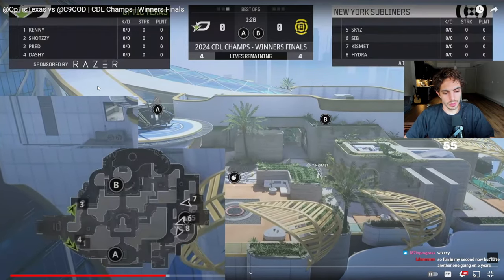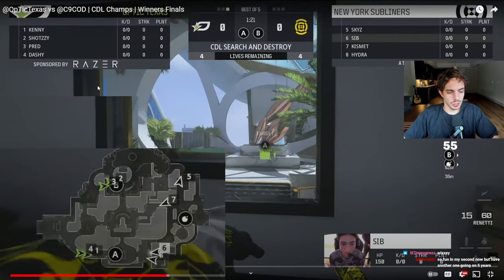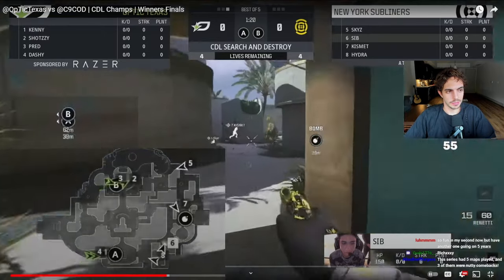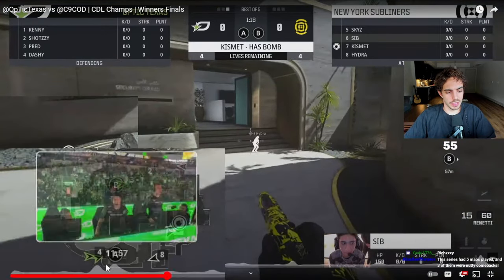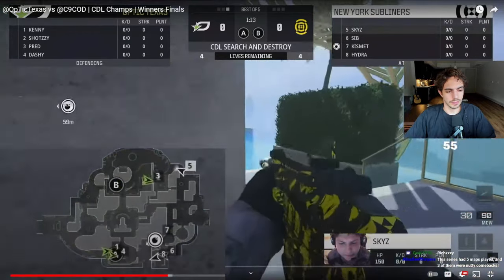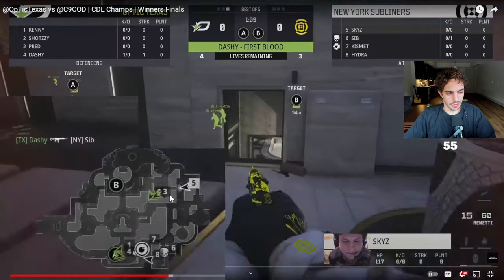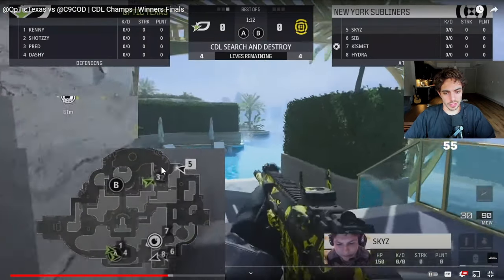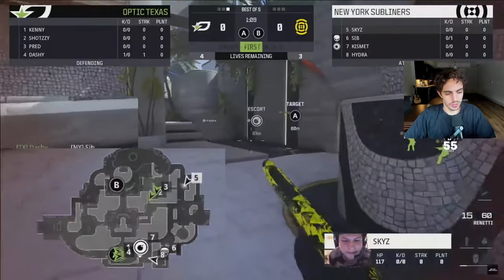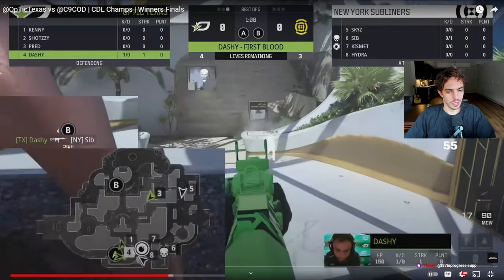We start on defense, doing a two-two-two — two on A side, two on B side. It's an early spread setup trying to get a feel out. The two subs go B side, two ARs go A side. There's aggression from Pred and Shotty with that dynamic SMG duel trying to isolate, knowing Caesar's back here. Brandon somehow wins one top office, and they're able to get initial control onto the stage, which is just a huge one to win.